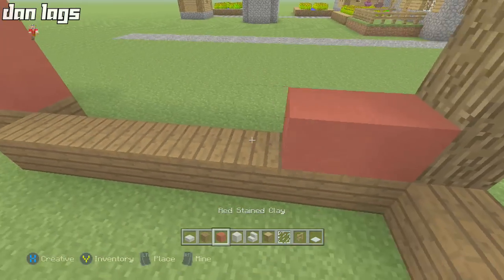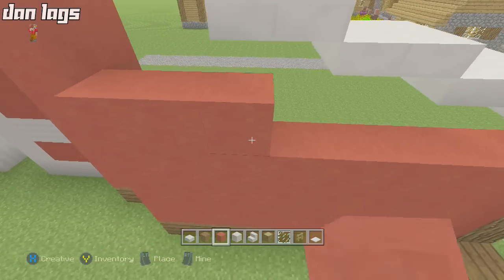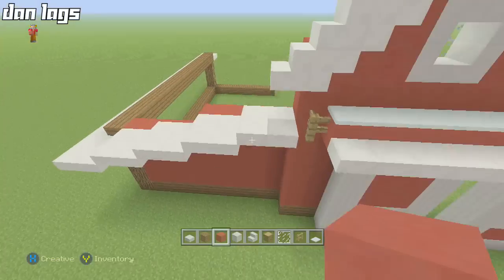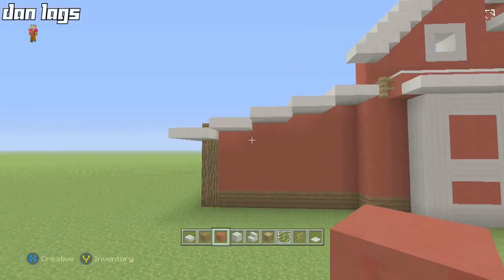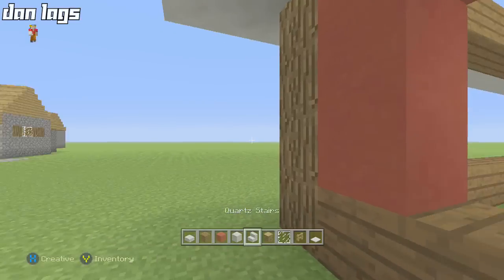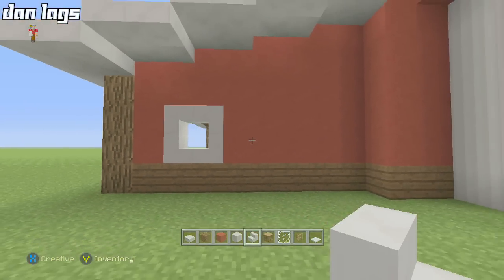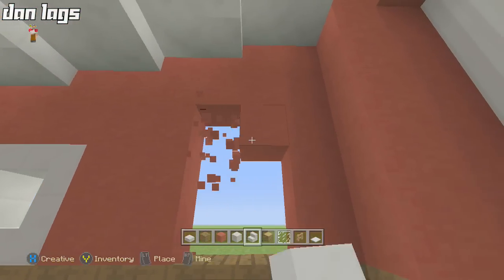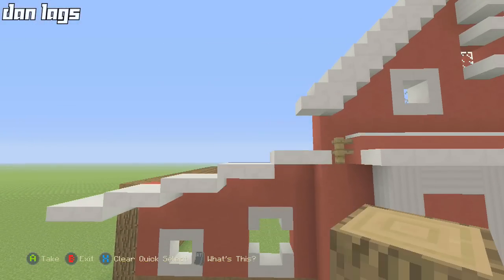Fill this wall in with some red stained clay — if you're using a city texture pack you can use red wool instead, as red stained clay might not look the best. Once the wall is filled in, jump one block away from the oak wood and punch out a two-by-two window, line it with quartz stairs, then jump two more blocks and knock out three blocks for a taller window this time.